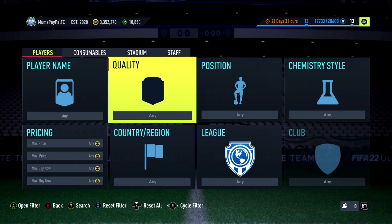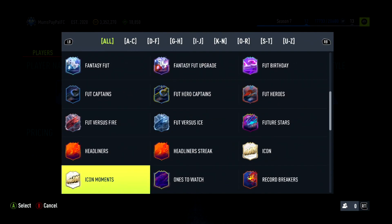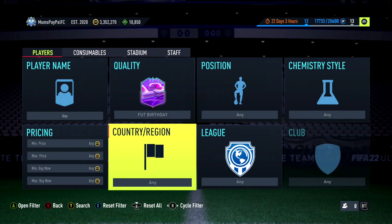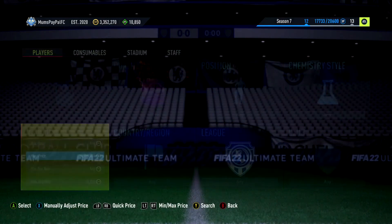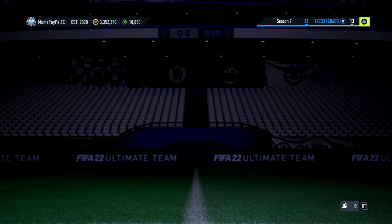Next filter — this is incredible, mid tier to higher tier. This is one of the older filters I've been digging for. We're going to Foot Birthday. We don't need a country, a league, or a position — all we need to do is find the cheapest player at the time. There might be 25k or 35k when you're watching; they're around 30k at the minute. I think there are about five or six players on this 30k mark, which is incredible.